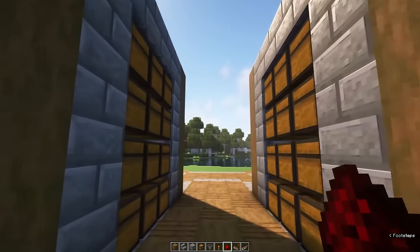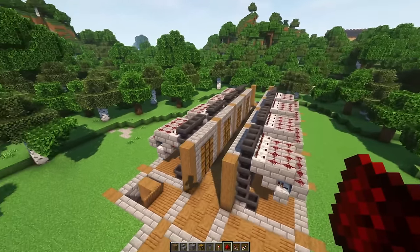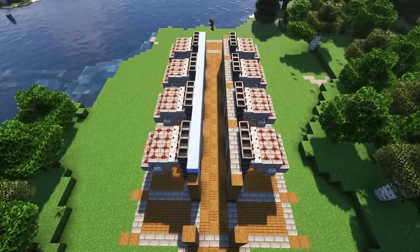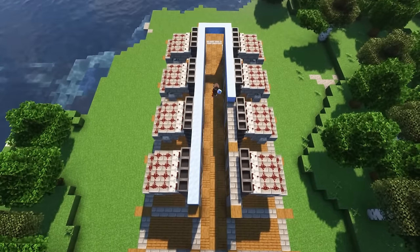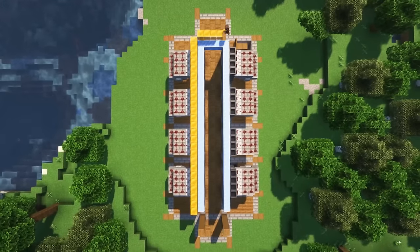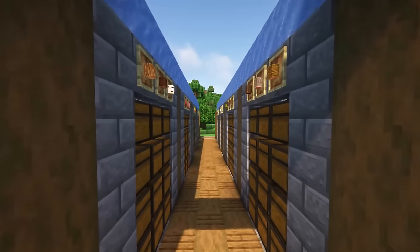Now we have all of these chests, but how are we going to get everything in there? You want to grab packed ice and honey blocks. Using this packed ice, you want to create a line on which items can slide very fast in front of these top hoppers. Behind it, on top of these hoppers, you want to create a line of honey blocks. Items that slide on top of this ice will stick to the honey blocks and therefore get sucked in by the hoppers.